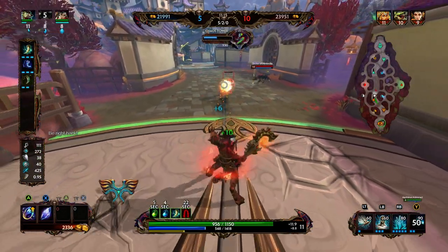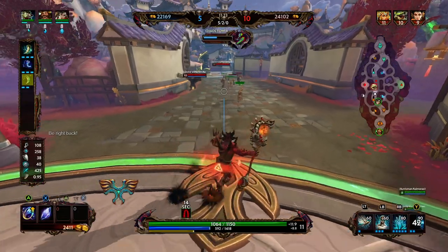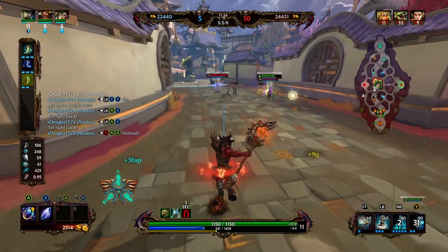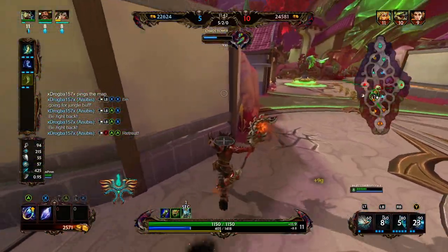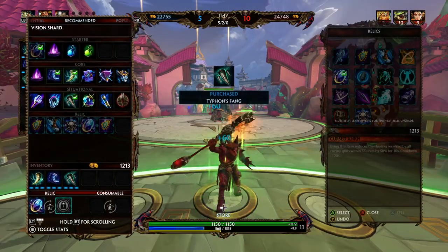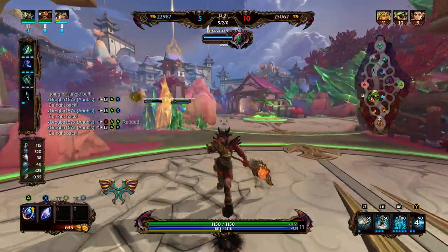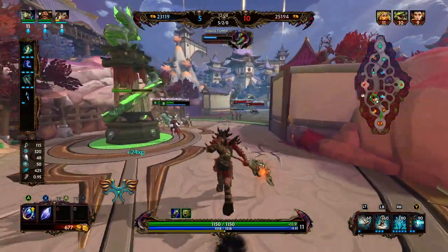Right now we really just have to worry about Isis's damage, the Sobek pluck for displacement, and Dodgy's burst if she were to jump on me. Sobek's not bad but luckily he's not targeting me too much — I'm probably the easiest target on the team. We were going for Isis but she saw it coming and was able to sidestep. I'll back since I'm a little low on mana and I have enough for Typhon's Fang. After that we are going to go into Divine Ruin — anti-heal is really strong this season across almost all game modes.